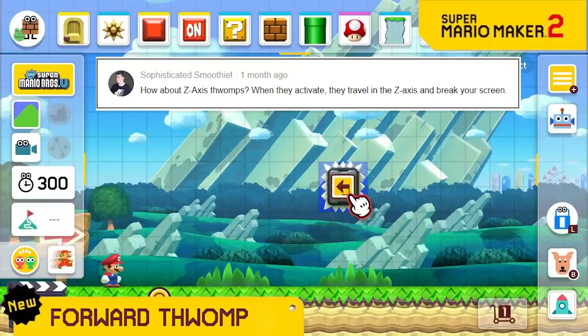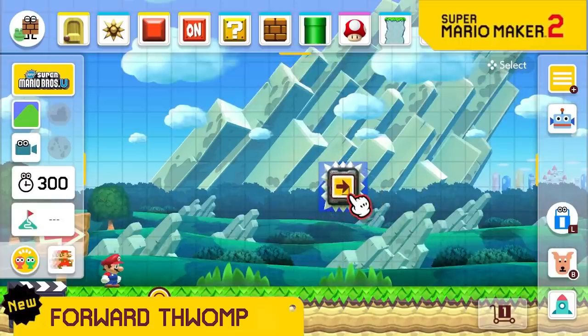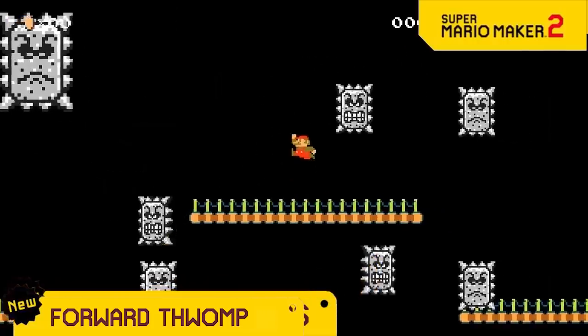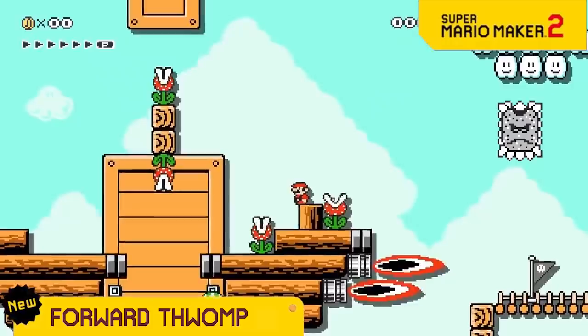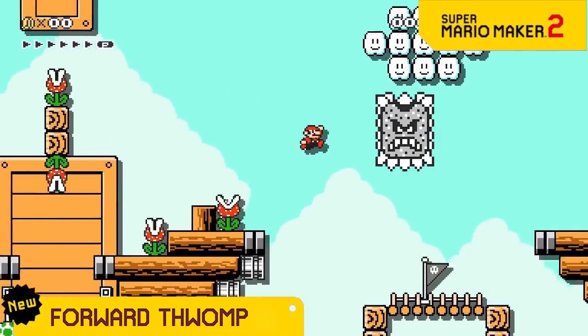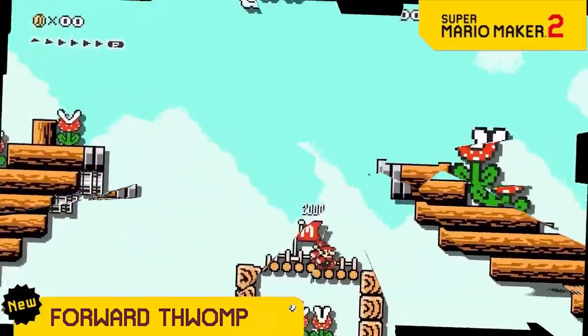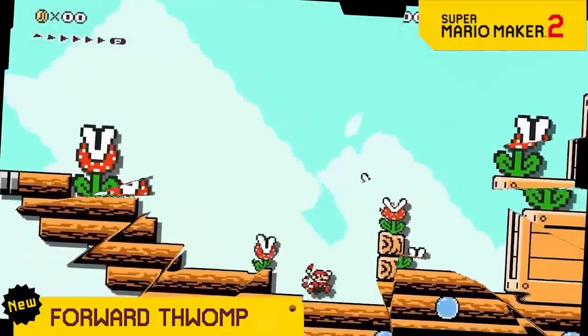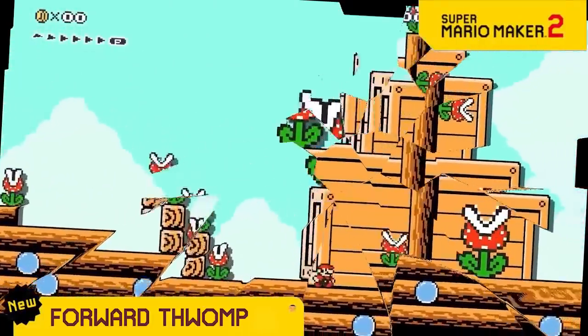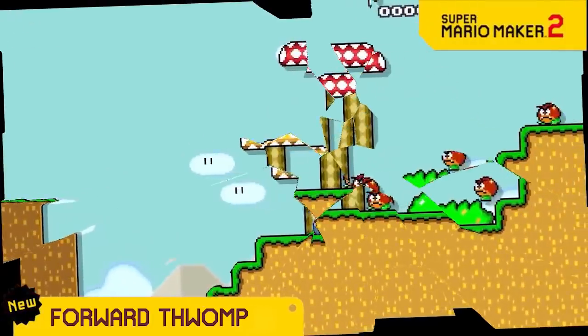You've seen Thwomps go down, sideways, diagonal, and in snake block directions. So what's the only direction they haven't gone? Forward! We are now adding a Thwomp that will charge toward the screen when you get close, and they break your screen, which makes it harder to see where you're going. And if there's one thing all Mario Maker players love, it's levels that obscure their vision.